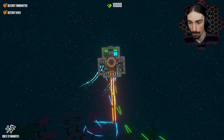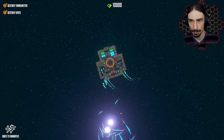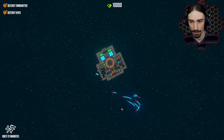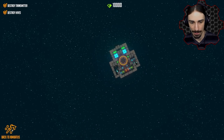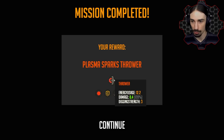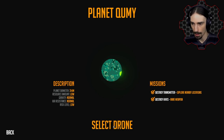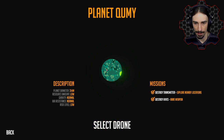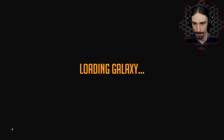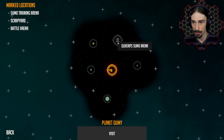Now what do we need to do? We have to go back to the ship? Back to Nimbadus — yes! Our reward is a plasma sparks thrower. I guess it's a new weapon. Mission accomplished on this planet — let's go back. Loading galaxy. Do we get a new planet? Oh, look at this — we got this many new planets!